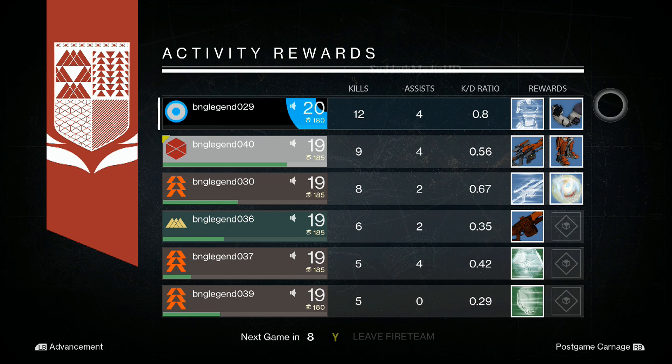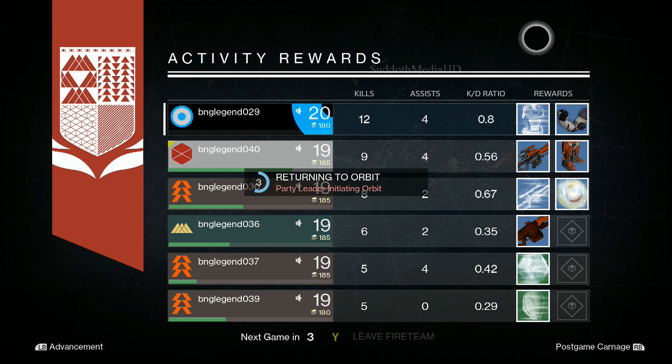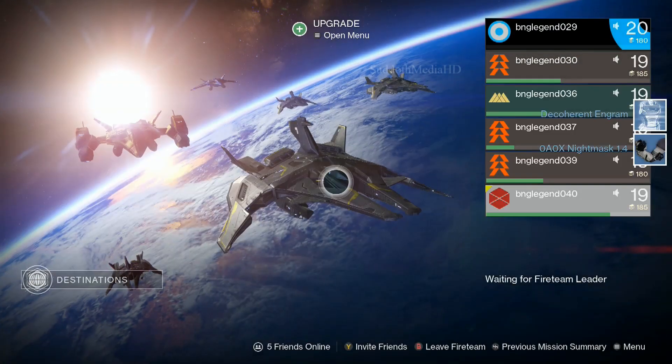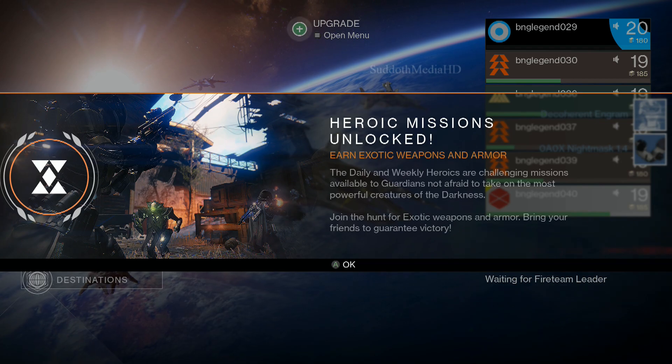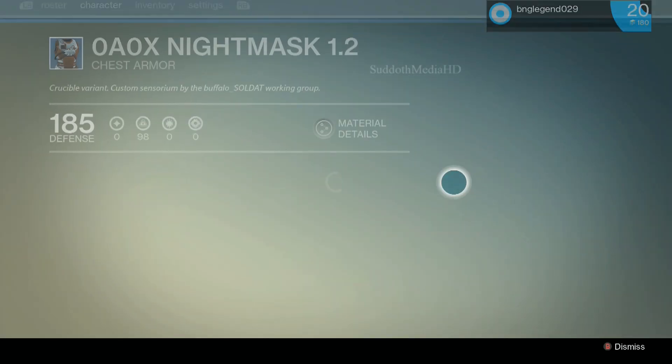I'm going to show you guys exactly what it does. Basically, level 20 is the maximum level, and then once you receive light you can rank up your character past level 20 — I believe up to level 30. Right after you hit lobby, it tells you that the light level has been unlocked, and now you get heroic missions. I'll be explaining that in more depth coming up.